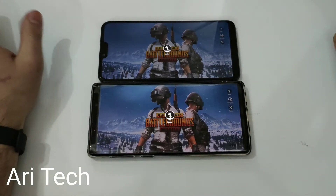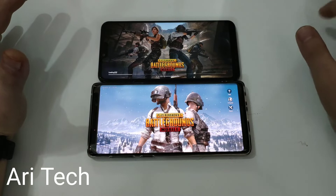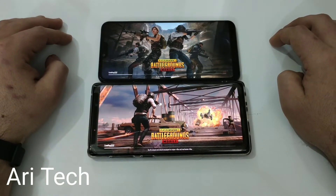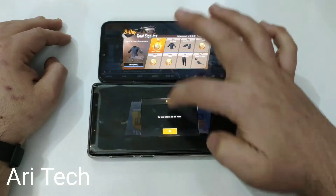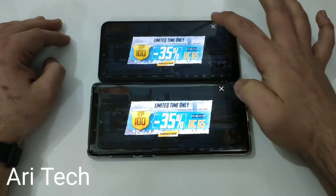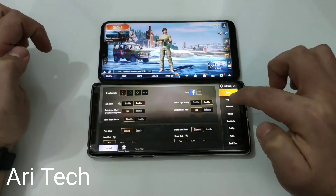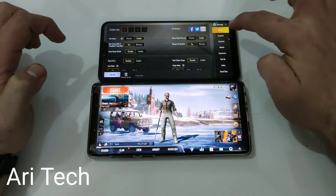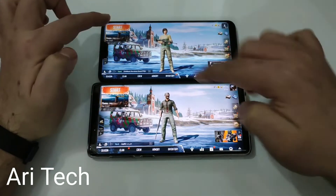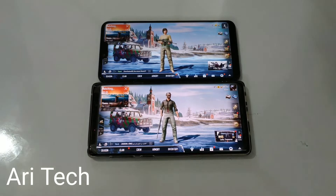I hope you guys enjoyed the video. Please don't forget to subscribe to my channel and like the video. Let me know anything you want in the comment section below. This time Mi 8 Lite loaded PUBG faster. Both phones have 6 gigabytes of RAM, but this one has the Snapdragon 616 and this one has the 845. Let's start both games at the same time.